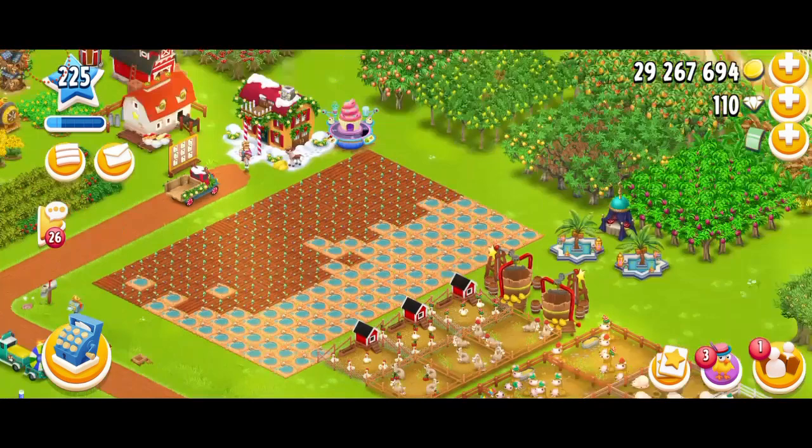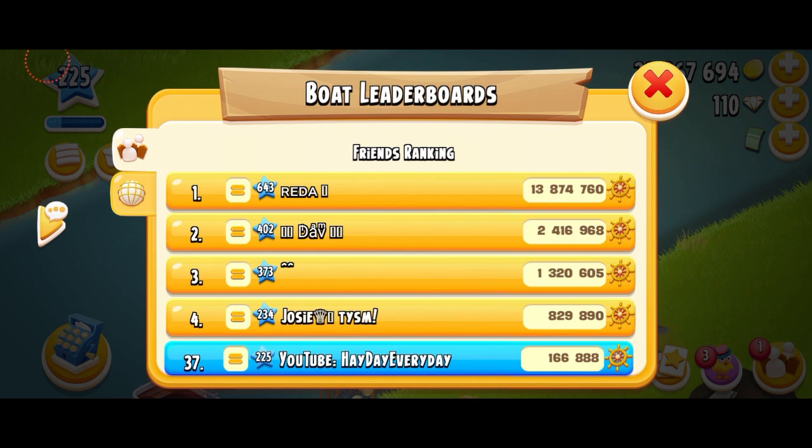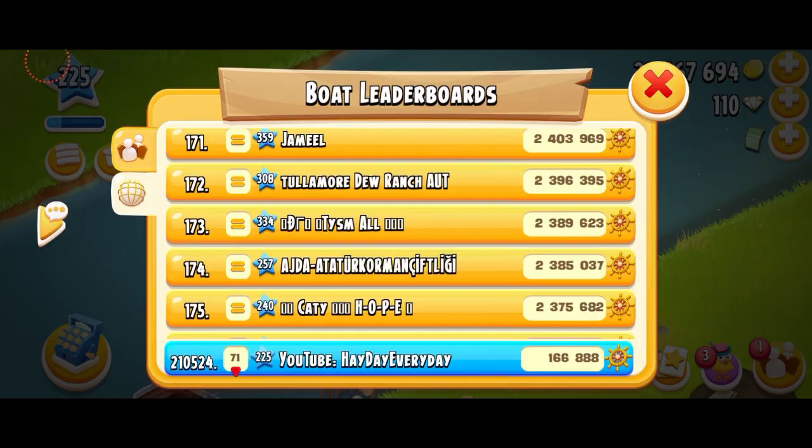One of the things I especially love is how the bolt leaderboard looks. The colors are so cool — they're bright and some people have issues with that, but I think it looks great the way we have those little icons on the left, like the global ranking and all that stuff. I really do like the bolt leaderboards.